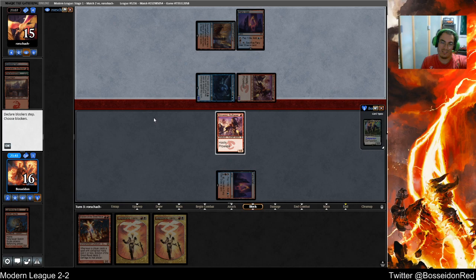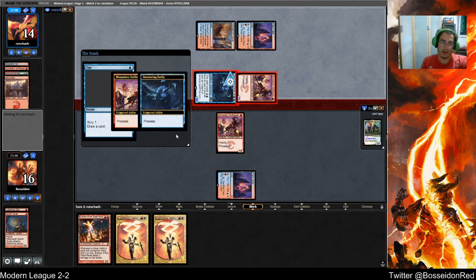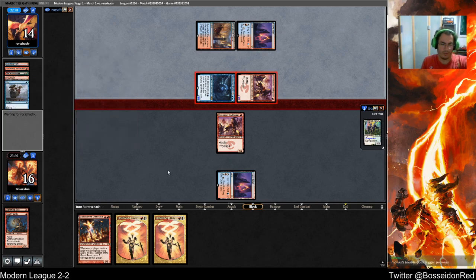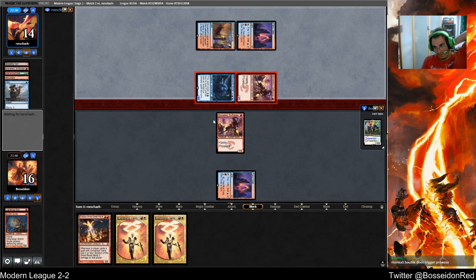Do I want to block here? No, right? Screw that. Bobble triggers Prowess but it doesn't trigger a discount on Stormwing — that's the thing. And I thought it did. I thought Stormwing was off of any spell. So okay, I'm dead here? I'm not dead but out of lands basically.